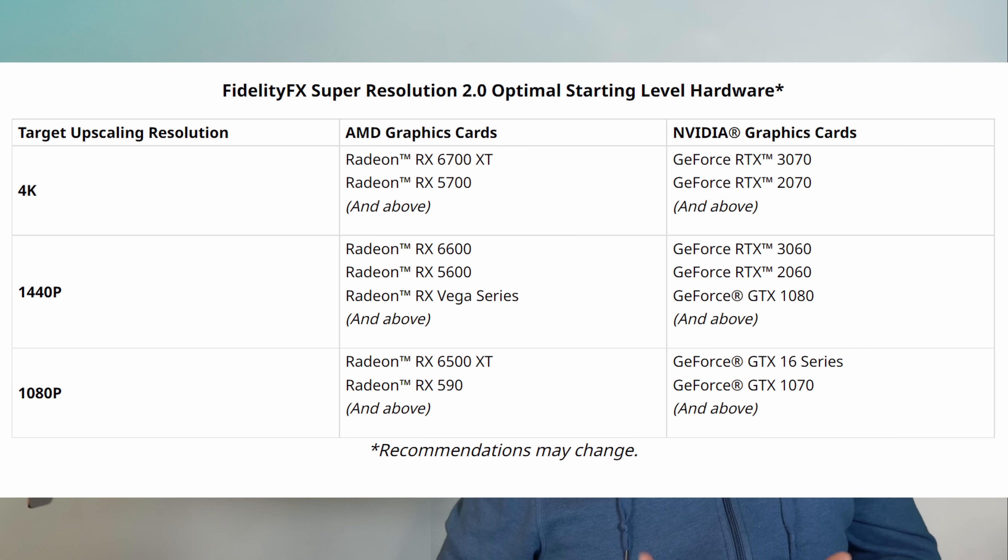But with FSR offering a very similar solution with very similar image quality and performance to DLSS with FSR 2.0, can the GTX cards run it? According to AMD's official post when they announced FSR 2.0, they said for even running it at 1080p, they recommended a GTX 1070 or higher.